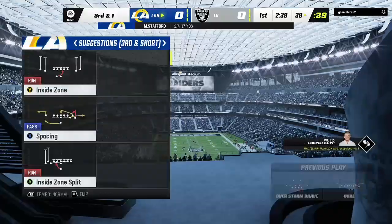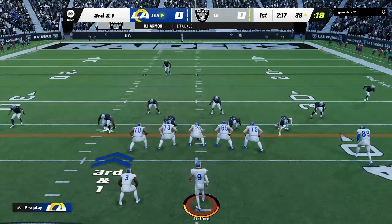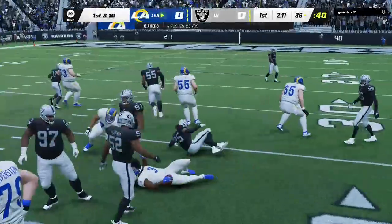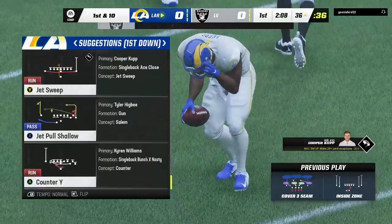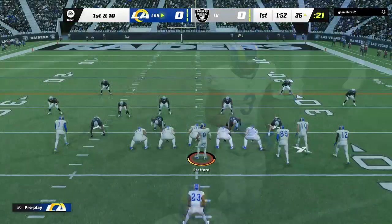The tackle going to be made at the 38. They're getting him involved early — feel like they saw something on tape or he had a good week of practice. They want him to touch it either in the running game or the passing game. They must like the matchups they're getting. He needed a yard, that's exactly what he got — earns him a new set of downs.